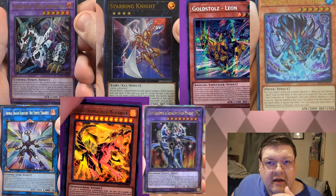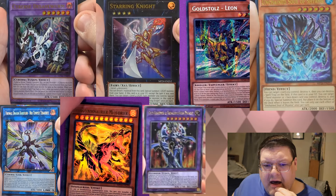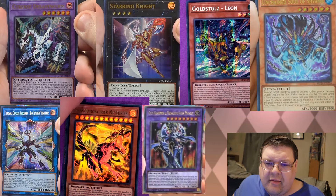Guilty of Gearfried is getting a QCR. I'm actually fine with this — this was a pretty cool Super Poly target every time it's relevant in the meta. It also appears that Gold Pride Leon is in here as well. I didn't think that they would reprint the Gold Pride stuff, to be honest with you. Most of the time the world premiere stuff definitely gets skipped over.